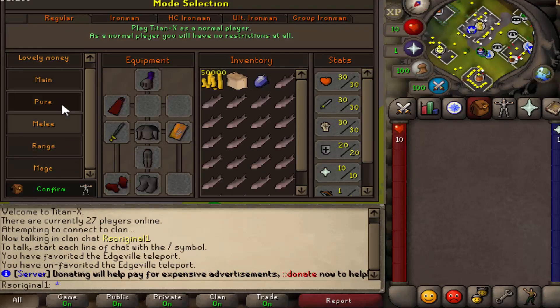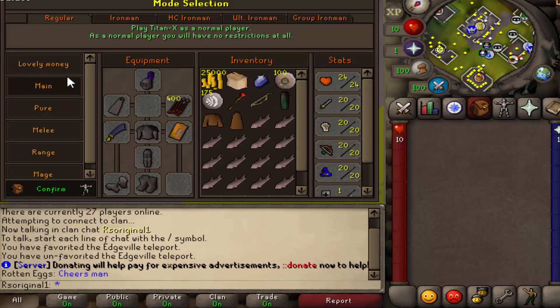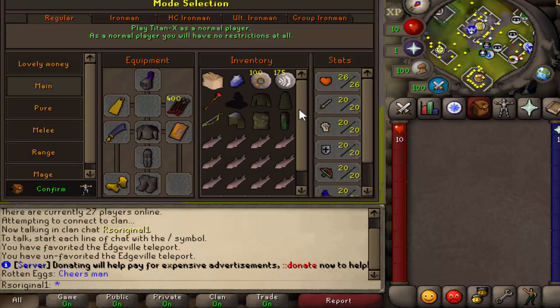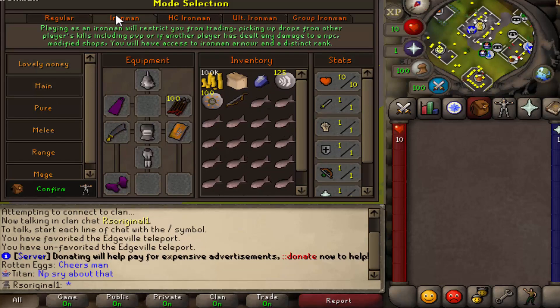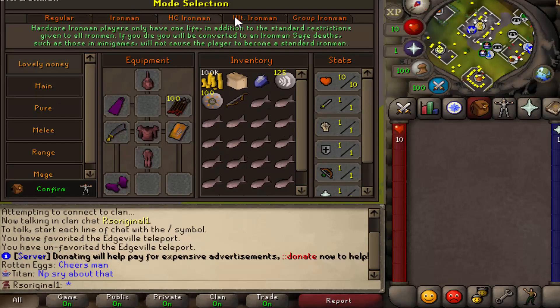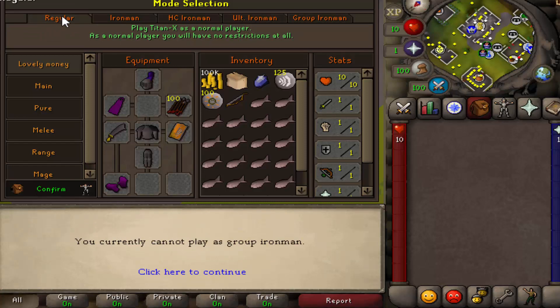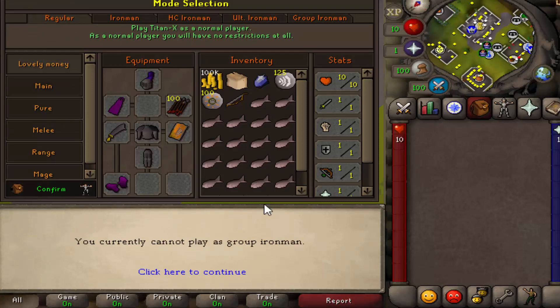You're going to have the opportunity to pick any of the following modes: main, pure melee, range, mage, and you can even pick money. Each one has its own different inventory and stats. Everything about them is unique, and they also have a regular mode, Iron Man, Hardcore Iron Man, Ultimate Iron Man, and even Group Iron Man mode. So you have a lot of modes to choose from, each with different inventory styles, stat styles, and descriptions.